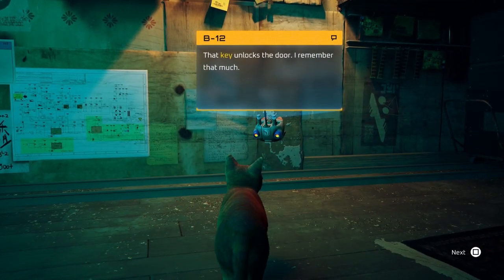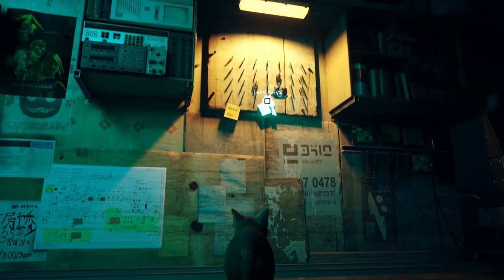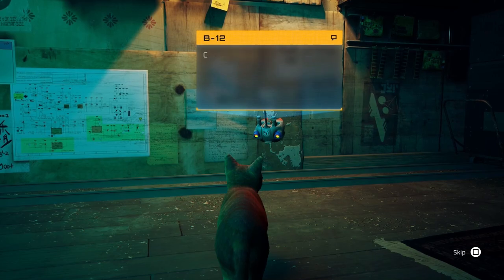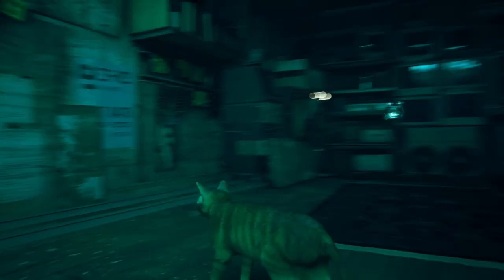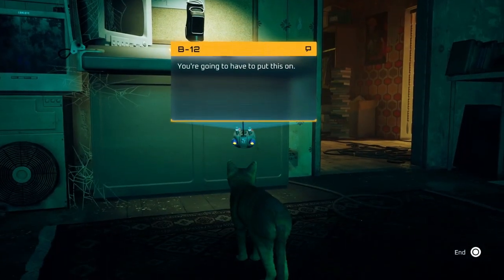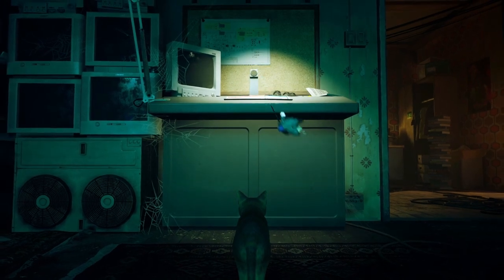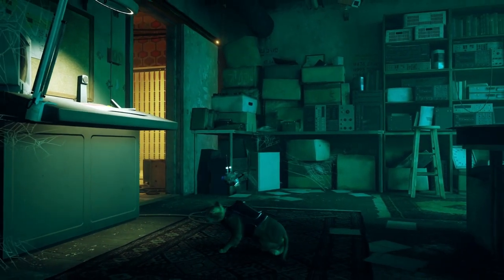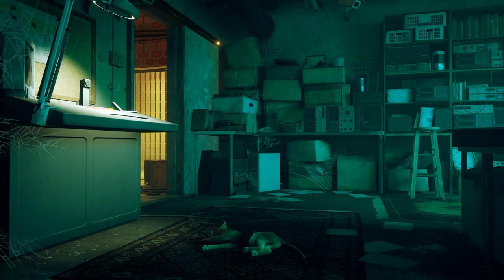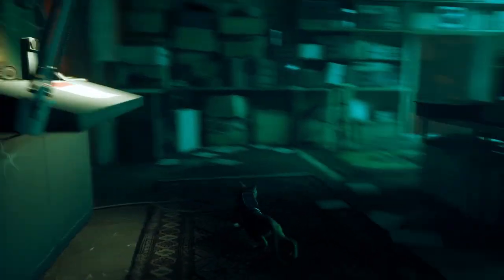That key unlocks the door — he remembers that much. He's lost his memory and now we're going to help him get it back. Let's take the key. Battery low already. Come over here — we're going to have to put this on. Are we getting dressed? Yeah! We've got a little coat on now.